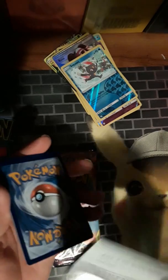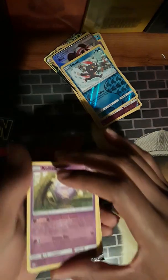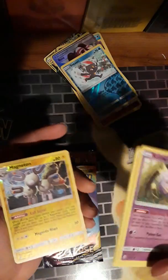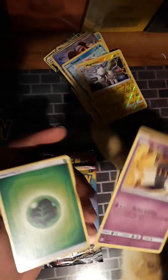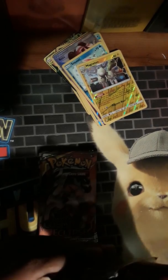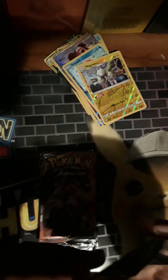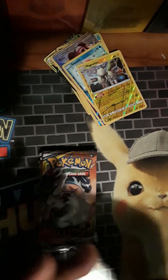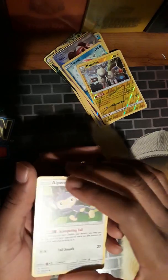Generally you're supposed to get at least one secret rare per box - it's not guaranteed, but Unbroken Bonds was just screwing me over. That's the reverse, and look at the artwork on the rare - that's pretty cool, I like when they feature interesting artwork. Unbroken Bonds was the worst set I've ever had for pulls. I didn't get the chase card, I didn't even get most of the full arts I wanted. I did get a couple good ones but not the Charizard cards - those are going to be expensive so I try to pull them from boxes.